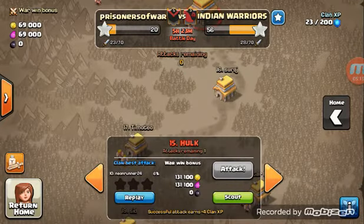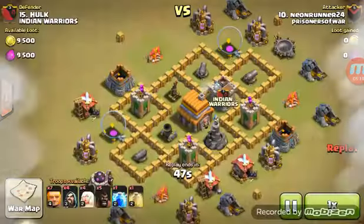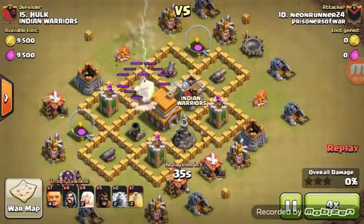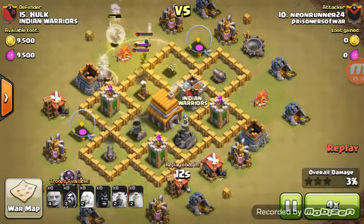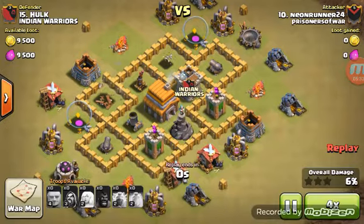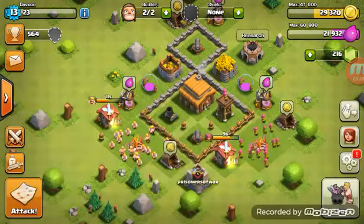Okay, let's see if there are any other attacks. Who wants to watch a zero-star? Most likely forgot to deal with the clan castle. You gotta kill those clan castle troops — they'll just wreck your troops. Oh, it hurts to watch. Well okay, way to end that on a low note — kind of sad.